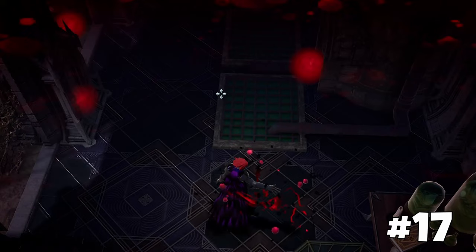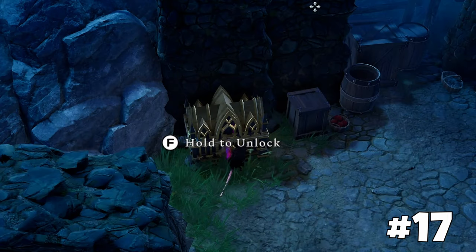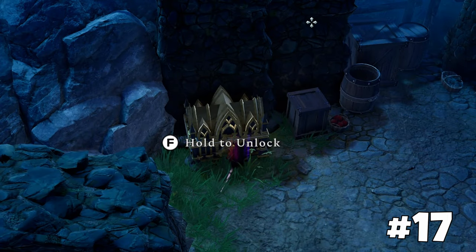Summon the putrid rat in the vermin nest within your base to unlock rat form. Use rat form to open golden chests without detection, but be quick as the opening animation cancels the form.